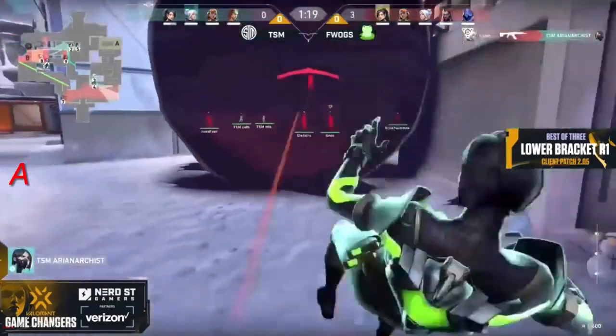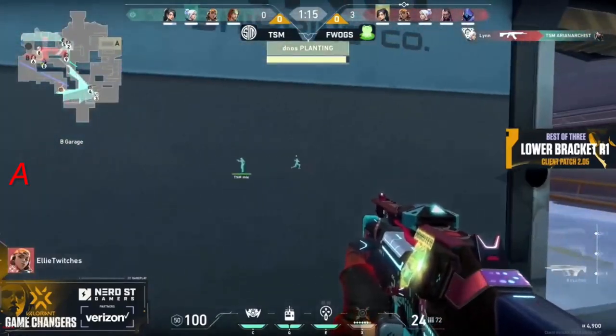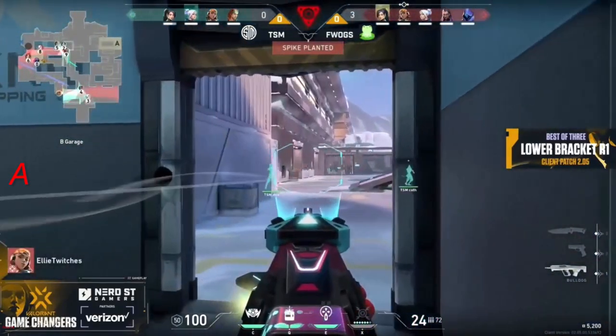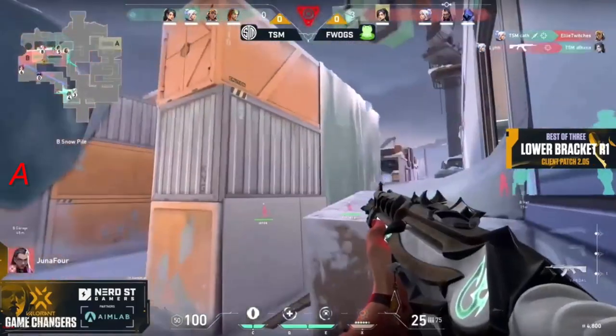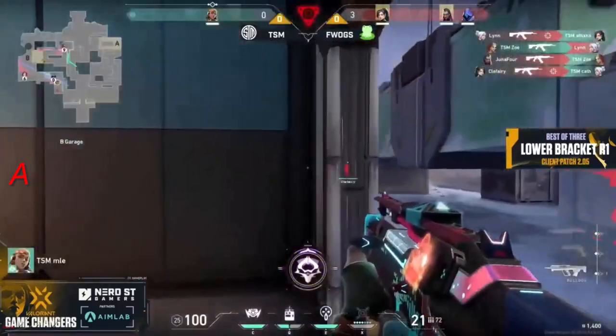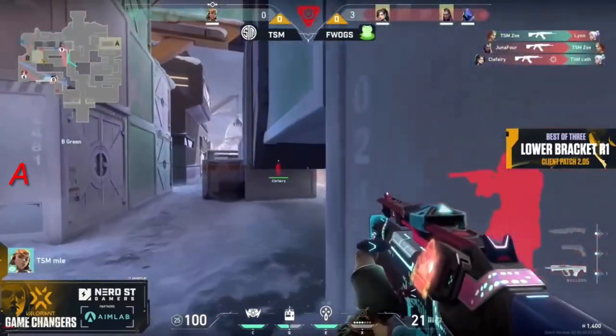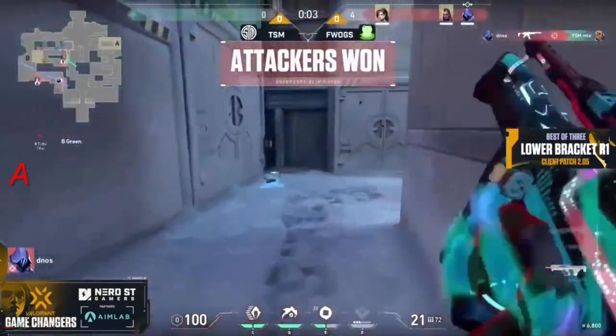One of the only times you're going to have basically even footing — that was Specter versus Specter. Now it's Lynn with the Vandal versus the Sheriff. The blades from Cath in response, looking to turn this round upside down, as Lynn continues to frag out — goes good for two before falling. The blades fall on Cath as well, and it's all down to Emily, who unfortunately wasn't quite ready for that one.